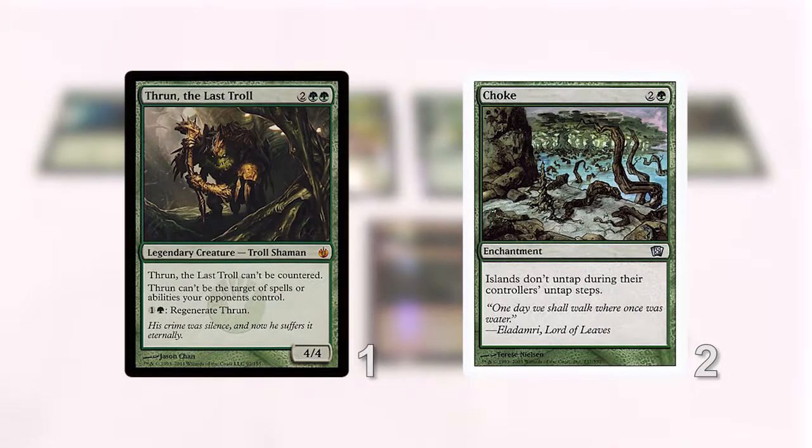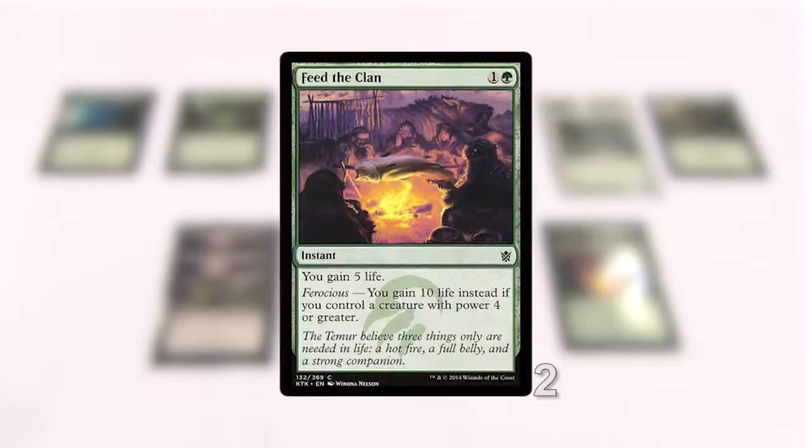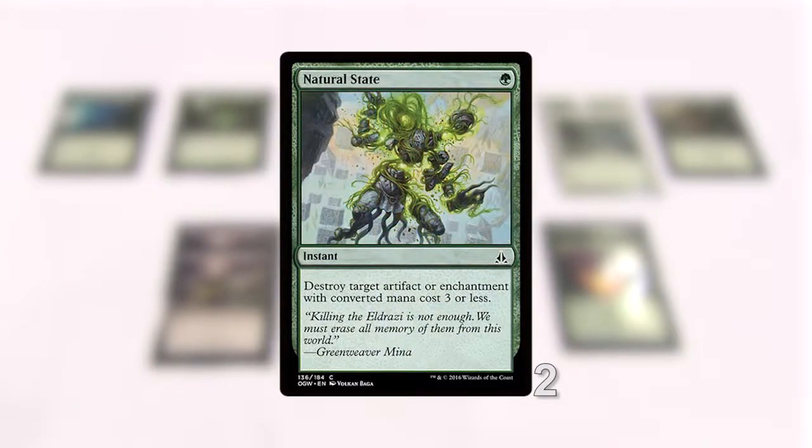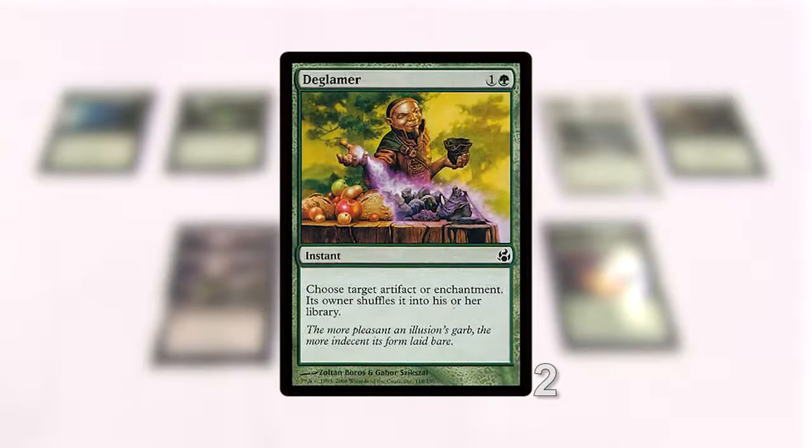I'm not too impressed with the Chokes because there are so many lands that produce blue mana that aren't Islands. Feed the Clan is easily the most important card in the sideboard — it's pretty incredible how it catches people off guard so often. The rest of the board is for Affinity: Natural State is cheap artifact removal, Deglamer is similar. I should probably just make all of them Natural States. Unravel the Aether and Creeping Corrosion are similar.